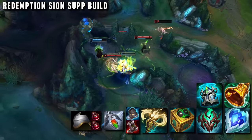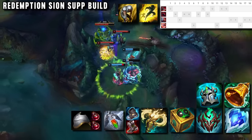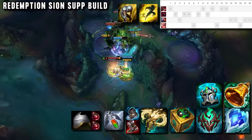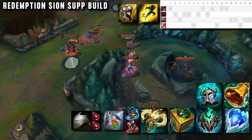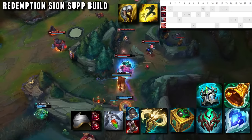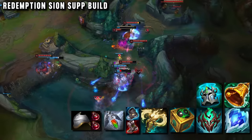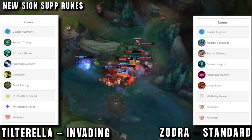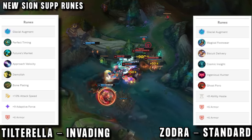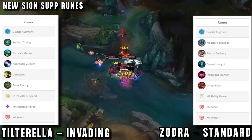Zotra's build is similar but starts with Steel Shoulder Guards, then his classic Redemption. One very underrated item on support is Radiant Virtue — one of the new ones. When you ult, you gain max HP and give you and your nearby allies ability haste and healing for everyone, which applies every 3 seconds. Both players love the glacial augment page for the extra utility — Tilterella's is best for early fights since he's invading a lot, whereas Zotra's is more based on cooldown reduction so he can chill until he gets his Redemption.